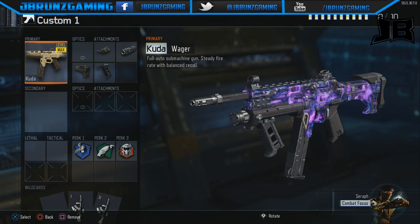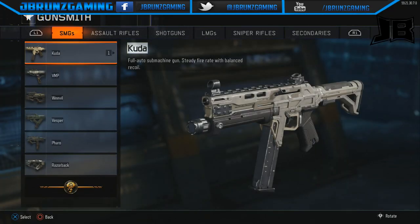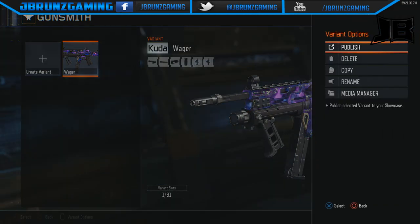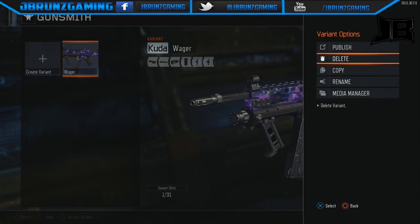You're going to go into your game. If you win or lose — if you lose, you know what you've got to do. Go to Options, go to Gunsmith again, click back over on your Kuda, and go to your Wager. Press Variant Options — here's where it is. If you lose, you've got to do it. Click it and you're going to have: Publish, Delete, Copy, Rename, Media. What you're going to have to do is Delete.